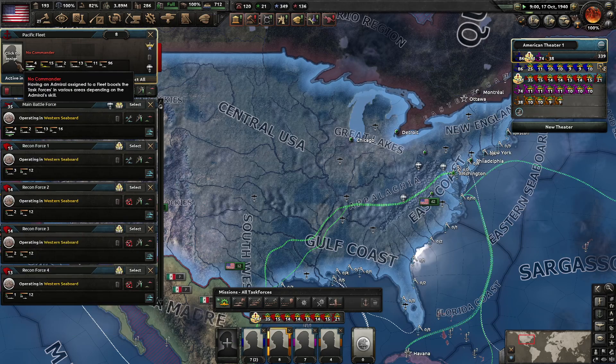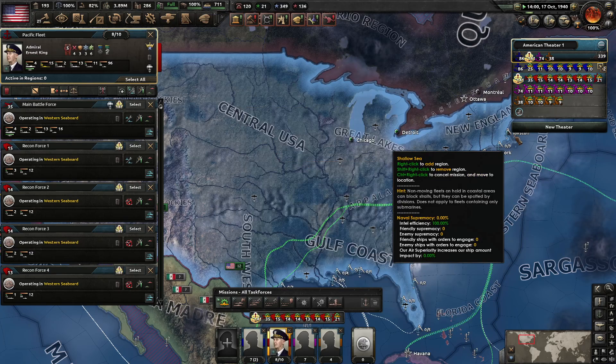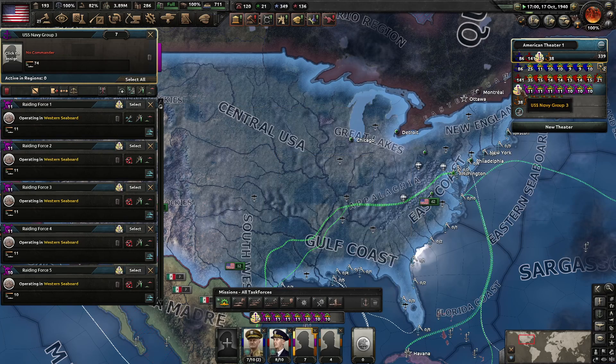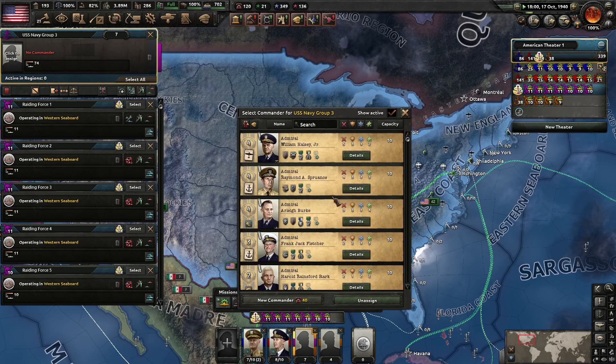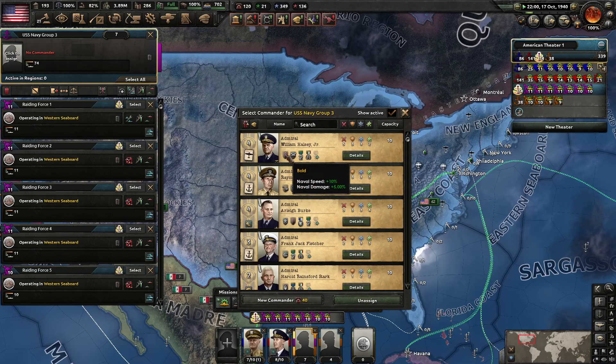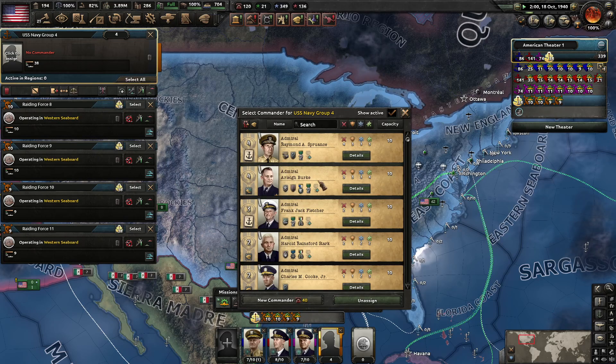I want my best admiral in charge of my main fleet. Ernest King is very solid — we're going to put him in charge. And then for the Atlantic fleet, we're going to put Nimitz in charge. For the first raiding force — both these guys are good positioners. Speed and damage is pretty good, so we're going to put Halsey in charge of this one. And for the last one, that'll be Spruance. He seems good.